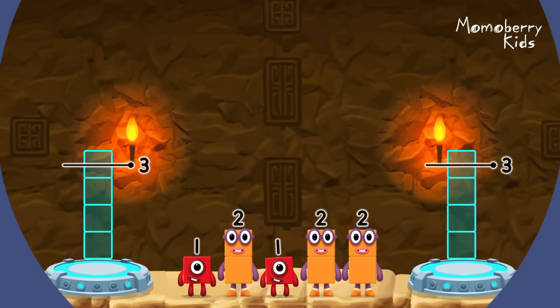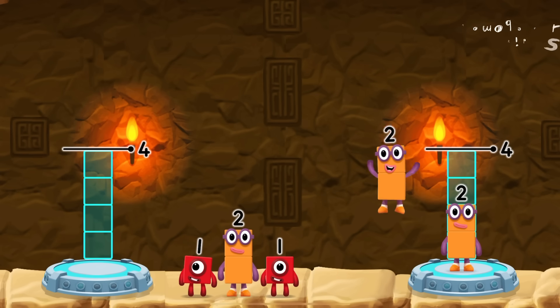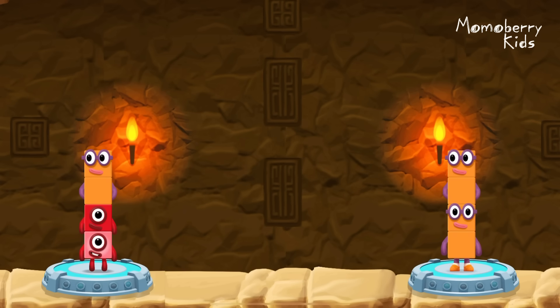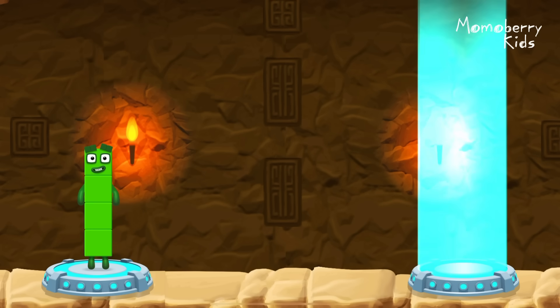Share the number blocks evenly to make two groups of four. Two, two, one, one, two — that's right! One plus one plus two equals four! Two plus two equals four! Four equals four!